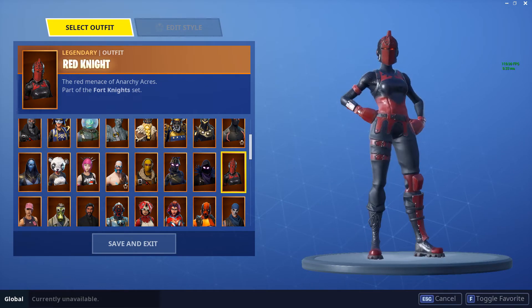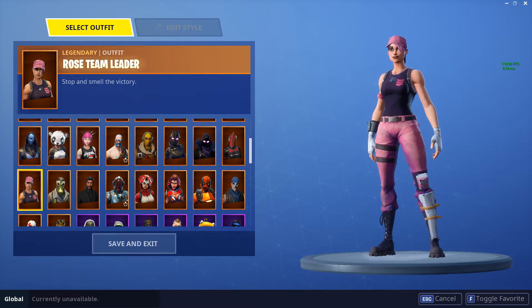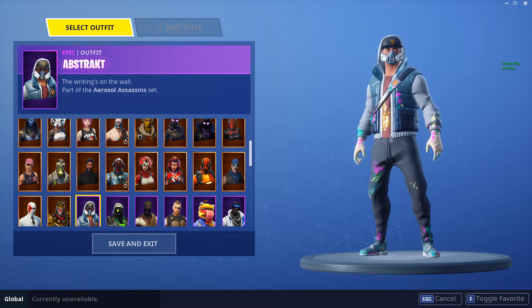The Red Knight — a nice skin, but I don't really like it anymore now that everyone's running around with it. Rose Team Leader — a great skin you got from purchasing Save the World. I don't think you can get it anymore. Sky Stalker — it's a nice skin but there's no way this should be a legendary; it's more like an epic. I got it confused with Abstract for a second — sorry about that.